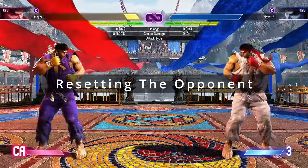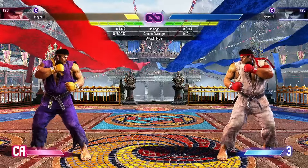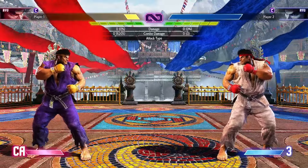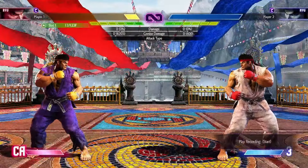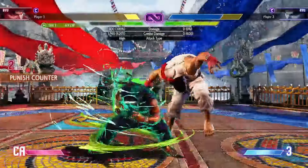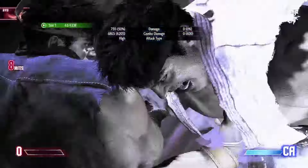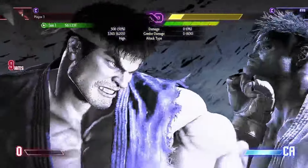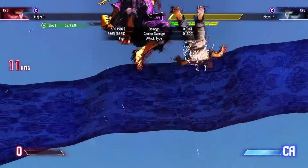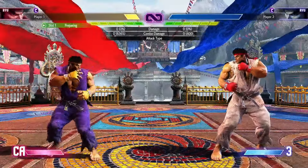We have a scenario set up here where I have CA, full resources, and the opponent is at 65%. So let's say I read a fireball against Ryu and punish it. I try to kill him — this shouldn't kill. It leaves him with like 2% health left, and as you can tell, the combo did 6.3k damage.